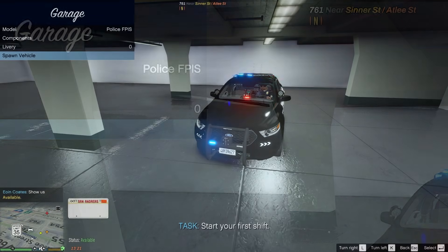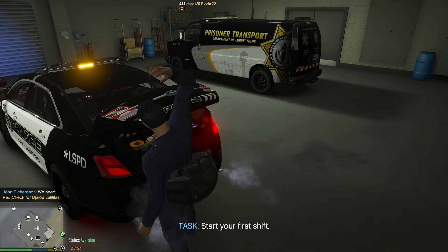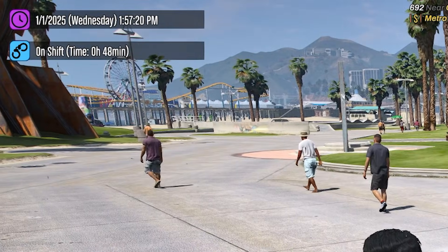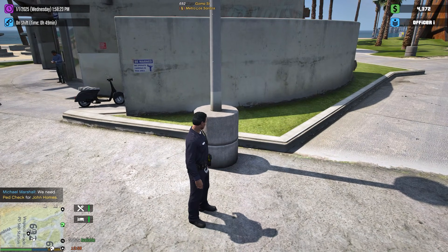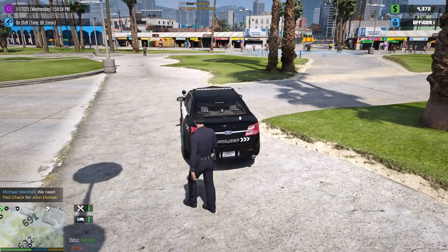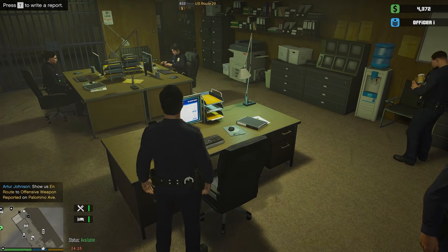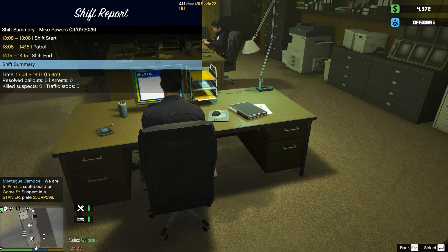Press T to access the vehicle menu — press K or L to rotate options. You can activate your lights and access components, liveries, and other vehicle settings. Notice the vehicle is called 'Police FPIS'. Spawn the vehicle, then press T to stow your bag into it — it'll spawn outside. Check the top left of the screen: it shows shift time. The timer increments roughly every four seconds, and you need one full hour on shift before you can clock out.